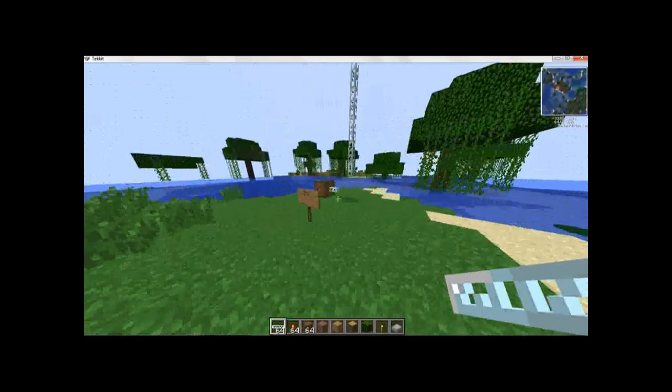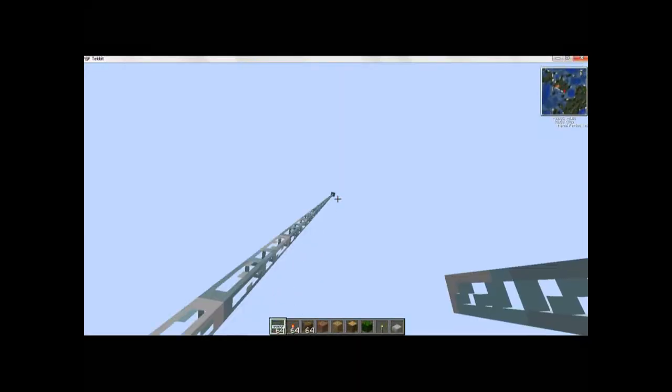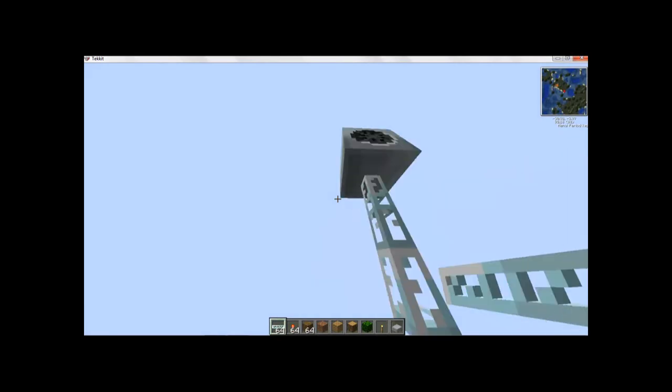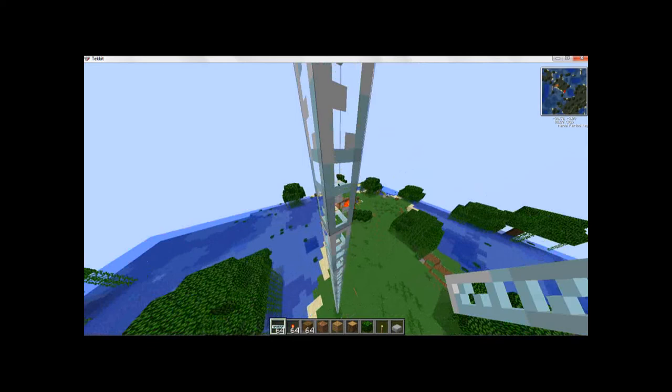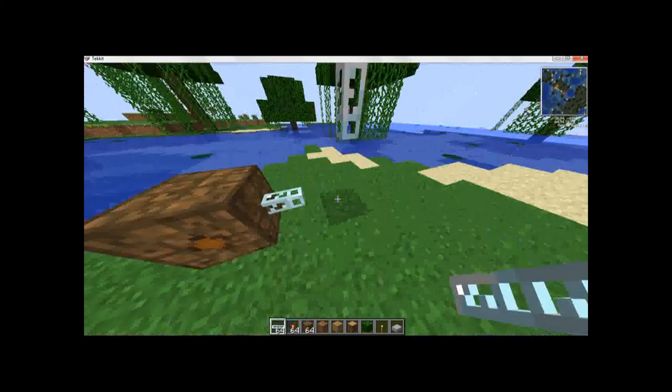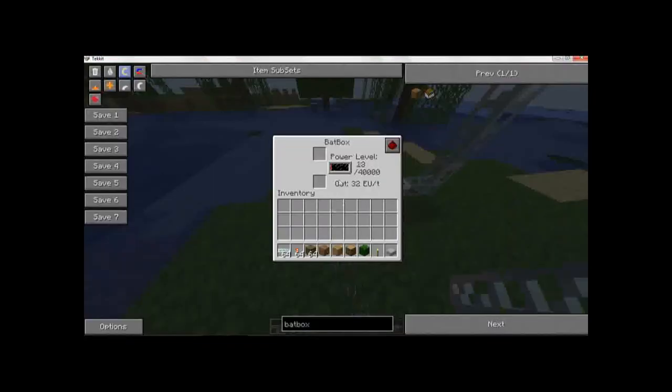Now let's go to wind energy. You see I have it connected to the wind turbine that's up at level one, nine, nine, two, and two — nine, two. And connect it with glass fibers to the bat box. And it should be receiving energy.